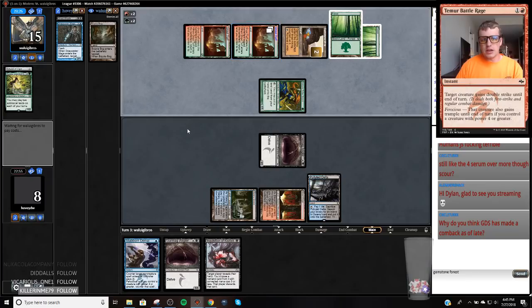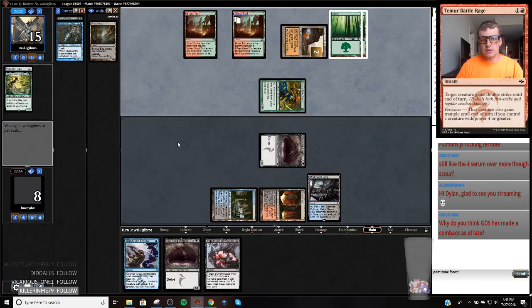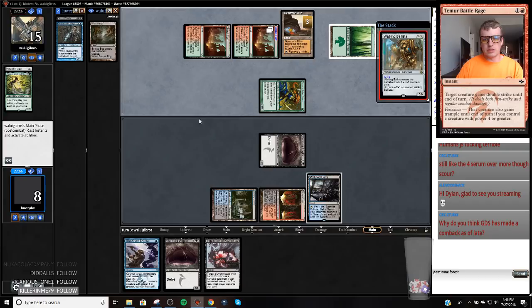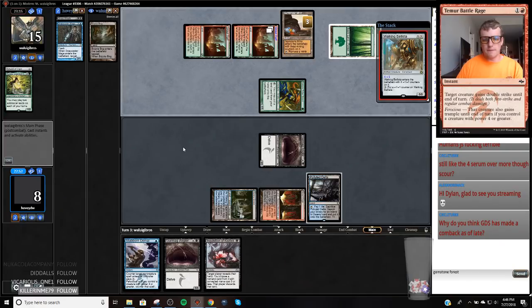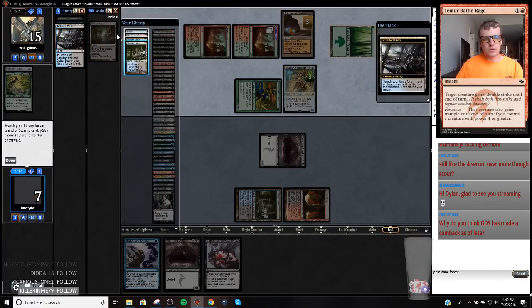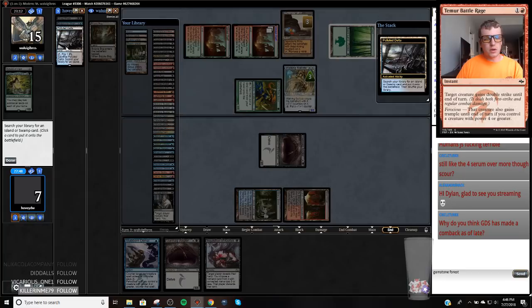I'm actually just going to flash this in and trade. Because if my opponent lands a Titan, this is going to let them set up post-Titan — they bounce lands, play more lands. They just jam a Titan here — that's going to suck. Looks like they're going to jam a Titan at 2, 4, 5, 6. This is where we likely lose. Oh, Ballista for 3. So I'm going to get Steam Vents.